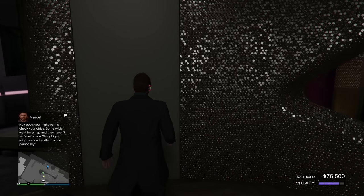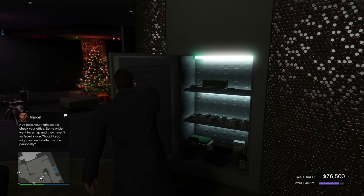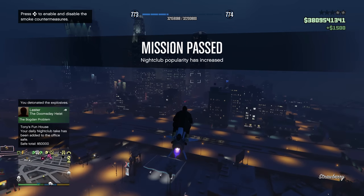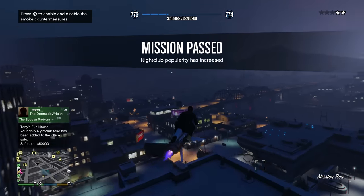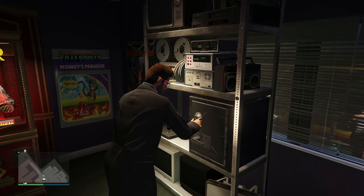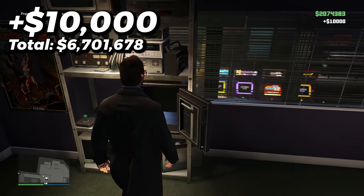Then I went back to my nightclub and collected the $76,500 that had accumulated in my safe. I saw my popularity was a bit low, so I quickly did a popularity mission, got it right back up to max, and the second I finished, I got another $50,000 in my safe — pretty amazing. I also collected any money I had in my arcade safe. Wasn't really that much, but $10,000 is $10,000.